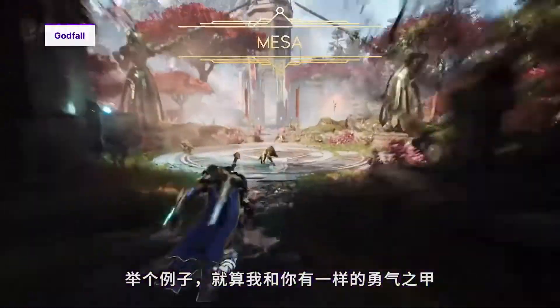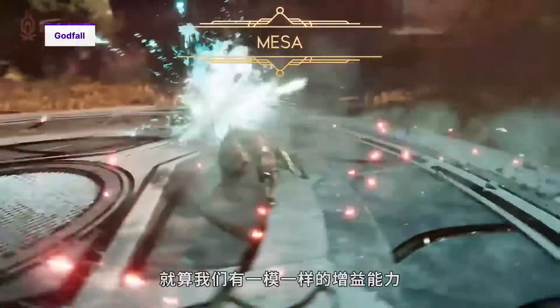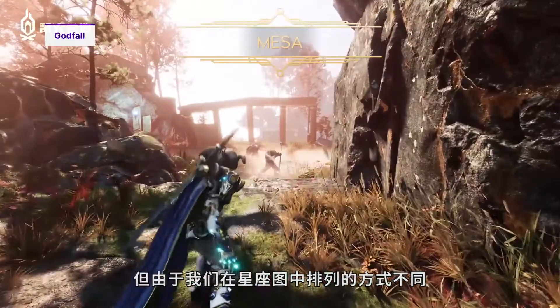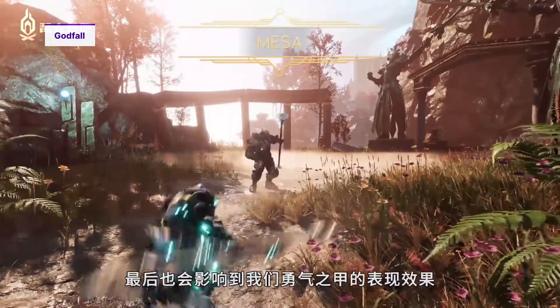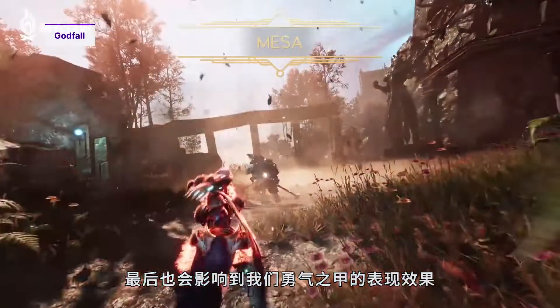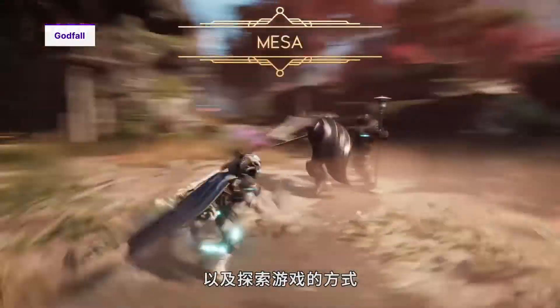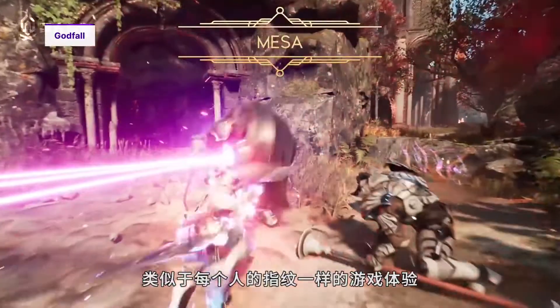For example, even if I have the same Valor Plate as you — if I have Typhon and I also have exactly the same augments — the way we arrange them in your grid will actually impact and affect the final results of your Valor Plate. So you actually get a very different fingerprint depending on your play style and the way that you'd like to approach the game.